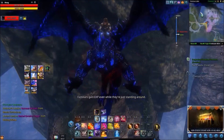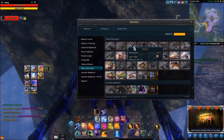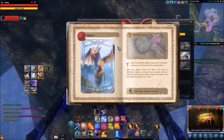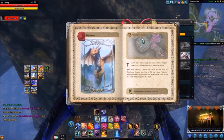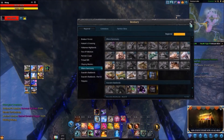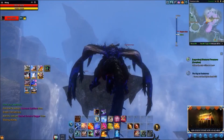Trying, or attempting, to tame Tekanin. So the first half of this is pre-recorded — my recording software was messing up. Tekanin is like a toothless dragon. There was a cash shop version a while back, but there's not been anything tameable that looks like the toothless dragon out of How to Train Your Dragon.